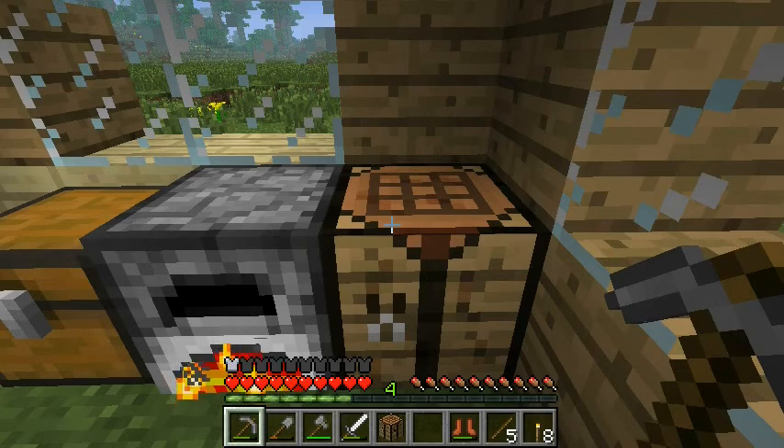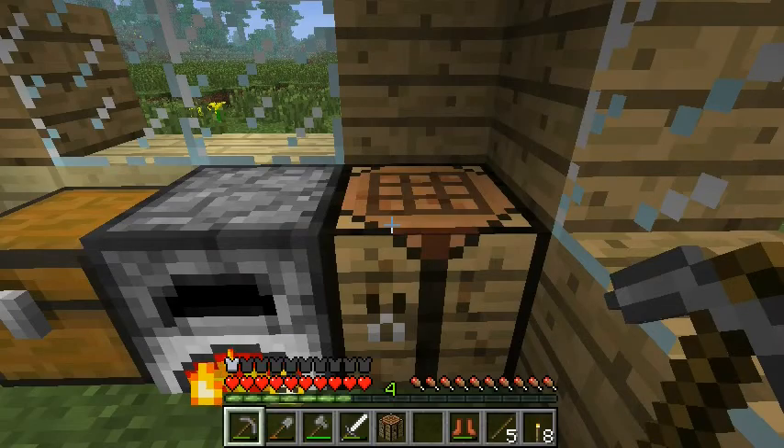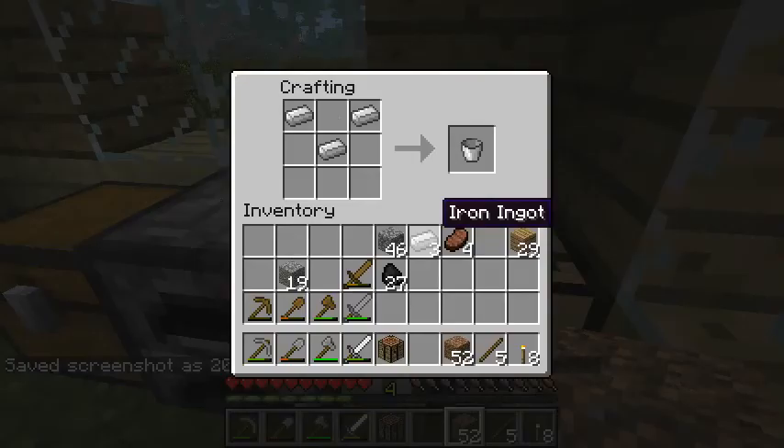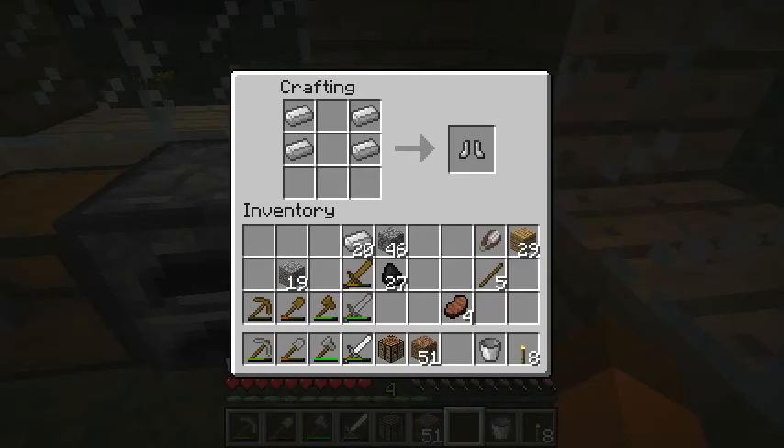I had a bit more time so I started in on iron ingots as well. I did all the combinations of 1 through 4 iron ingots and found quite a bit of stuff. Putting two together gives you a pair of shears — I'm betting I can use those on sheep. And 3 this way is a bucket, which could be pretty interesting.